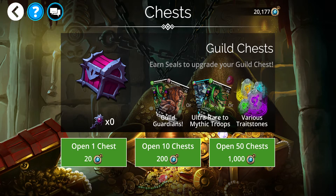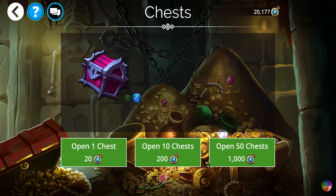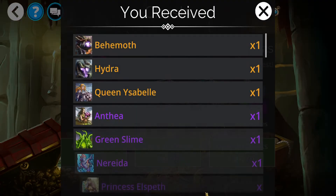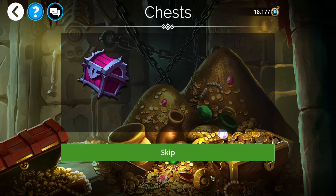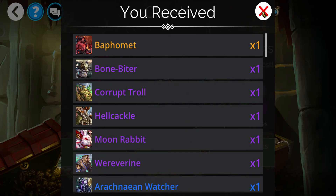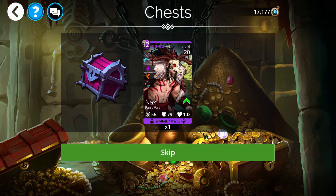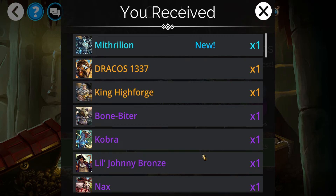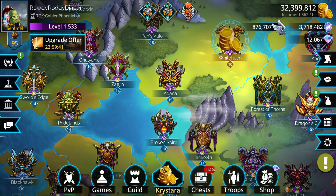We'll start out with guild keys like I always do. I'll go down about 10,000 if I need to and we'll just kind of go from there. Well, of course my present is not pulling it on the first try, and that's okay. Not bad — 3,000 guild seals. That's 150 chests, that's really quite lucky, not gonna complain.